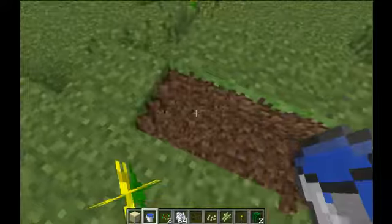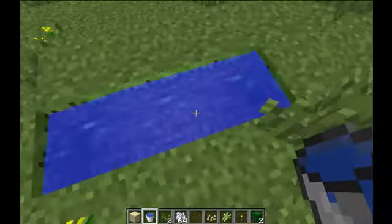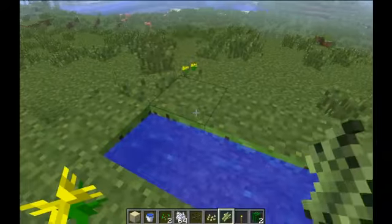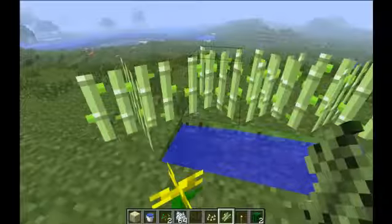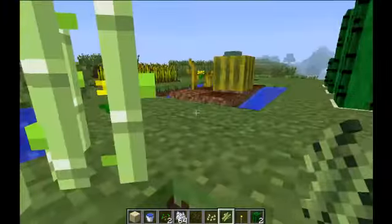For a sugar cane farm it's a simple job of filling up water and placing them around. These will grow — just chop the tops off of them.